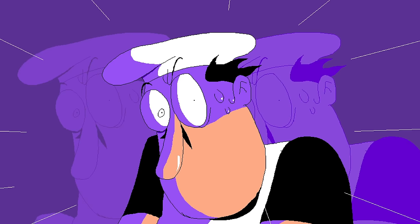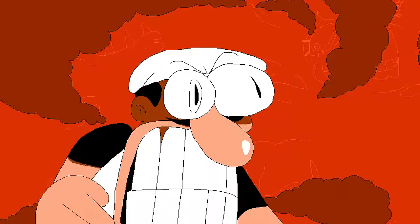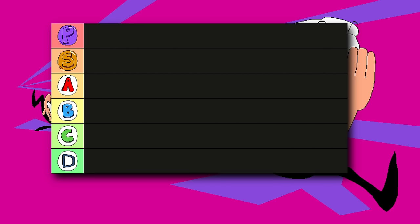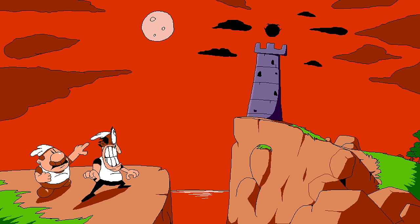I don't really have a set criteria for ranking each level. I don't have my grading rubric out — you get an S for level design, a B for music, and an F for theming. I'm just going to be talking about things that I really liked about each level and things I didn't like, and then rank them from P to D. But I'm just going to throw out ranked D and C because, let's be honest, there's not a bad level in Pizza Tower. Every level is fun to play, so the lowest tier is going to start at B rank.